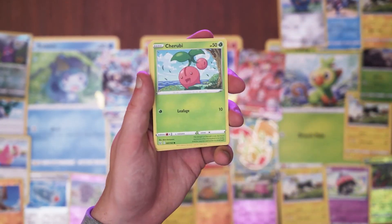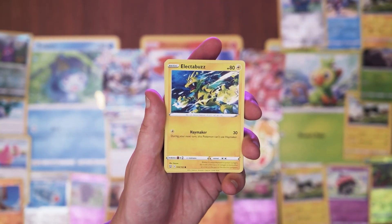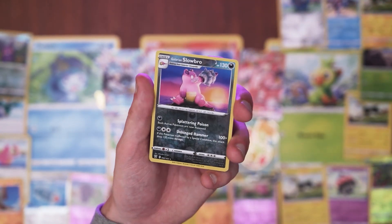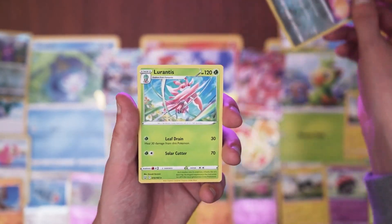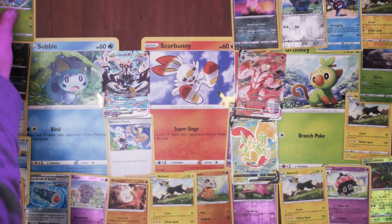Horsea. Another Cherubi or whatever. A Lickitung. Electabuzz. I got to say, I love Electabuzz - he's a really sweet Pokemon. And Espurr. He looked less sweet. I'm liking that reverse holo Slowbro. And not so sick - Polarantis. So you go up there. Polarantis, I'll put you over here.